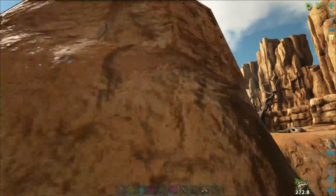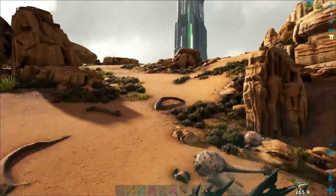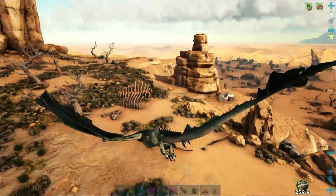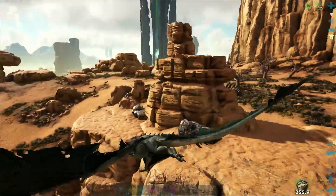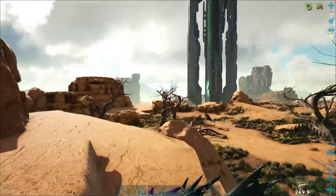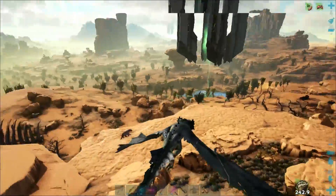I don't know whether or not to invest in some Rexes and try to do the Manticore with Rexes. I know there are Rock Elementals that get brought into the battle, and it's pretty annoying to have to deal with them when you've got Rexes — they take reduced damage. Then you have to bring a Bazooka and you could accidentally kill your own Rexes, which is not a fun time.